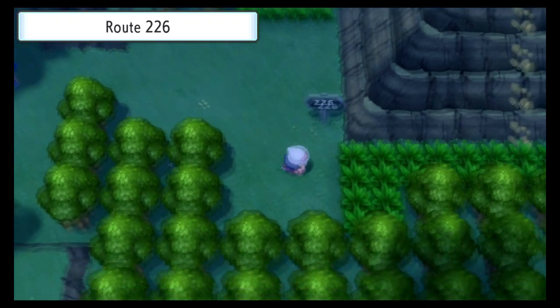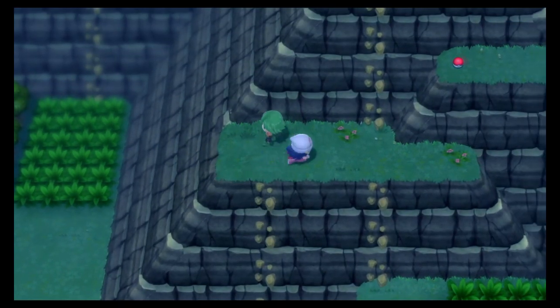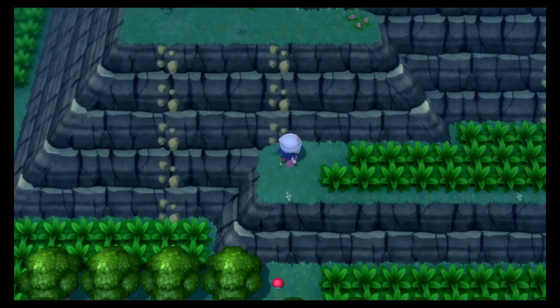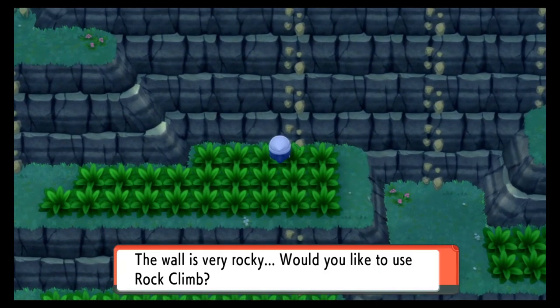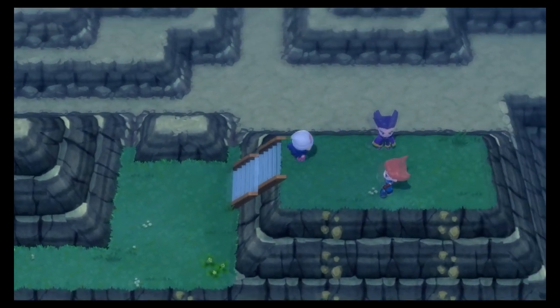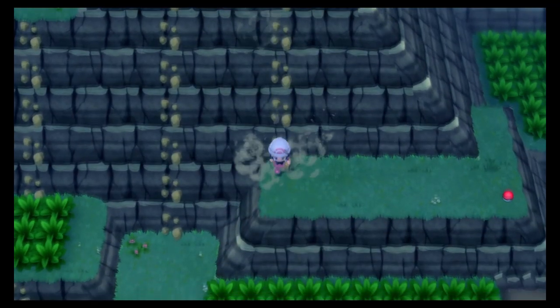You can get the first one by flying over to the Survival Area in the Battle Zone. Make your way to the right — you're at Route 226. Rock climb up the first set, rock climb down the next set, rock climb up the next set, and then skip the next rock climb and go in between the two trainers. You'll find another rock climbable section, and over here is TM53.